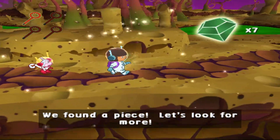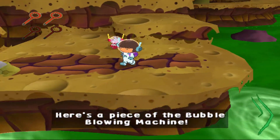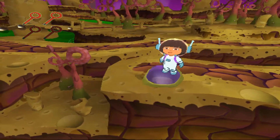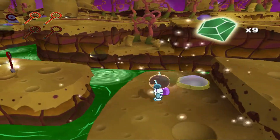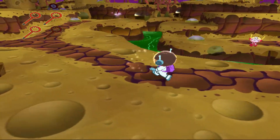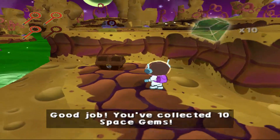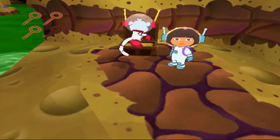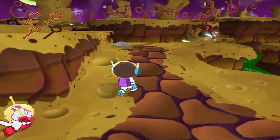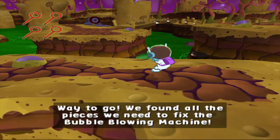We found a piece! Let's look for more! Here's a piece of the bubble blowing machine! We found a piece! Good job! Good job! You've collected 10 space gems! Way to go! We found all the pieces we need to fix the bubble blowing machine!